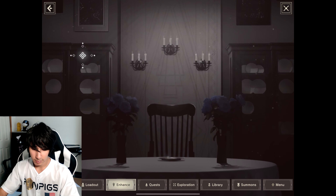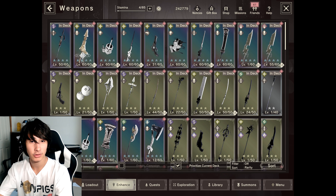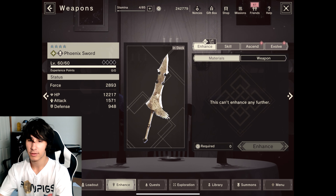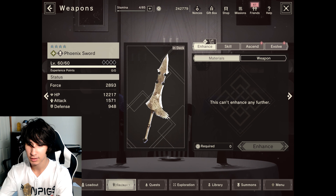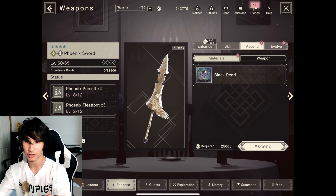So for this video I'm going to be doing a few, and I'm actually going to start with the Phoenix Sword. Let's do this. So we have the Phoenix Sword here. It is level 60. I've upgraded the skills a bit and we have the Ascension option. But we are not going to ascend this — no, no.